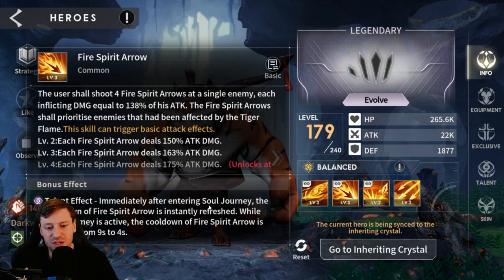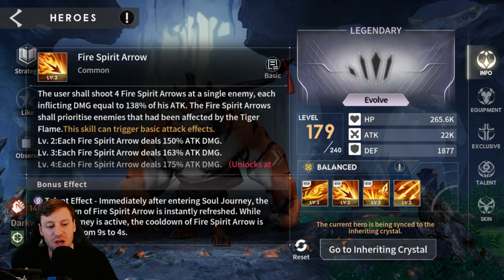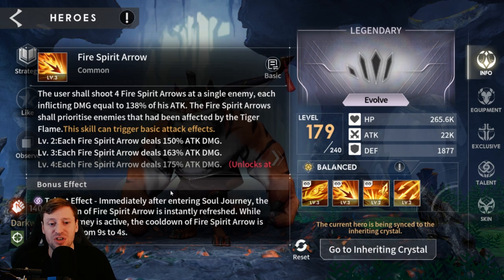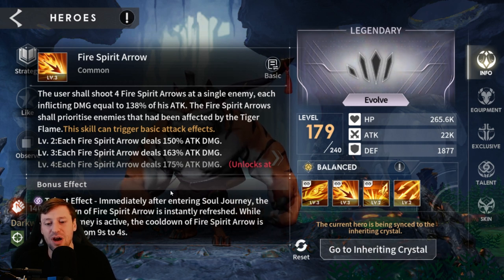The bonus effect is: immediately after entering Soul Journey, the cooldown of Fire Spear Arrow is instantly refreshed. While Soul Journey is active, the cooldown of Fire Spear Arrow is reduced from nine seconds to four. This means we're going to be pumping out a load of damage and speed up being able to do more Fire Spear Arrows.